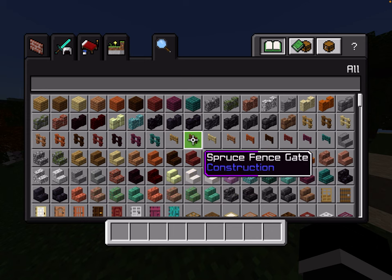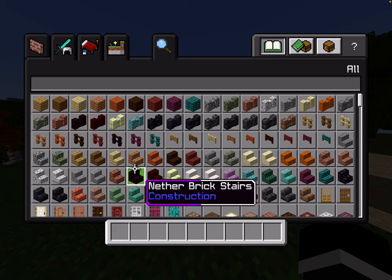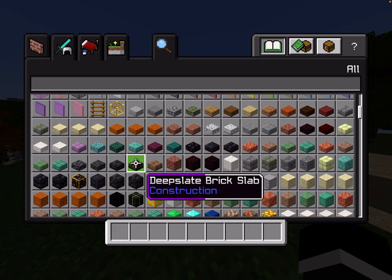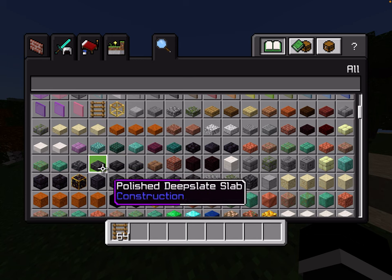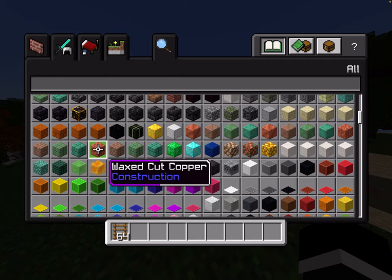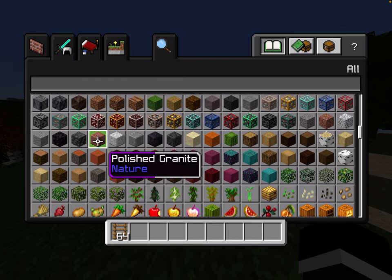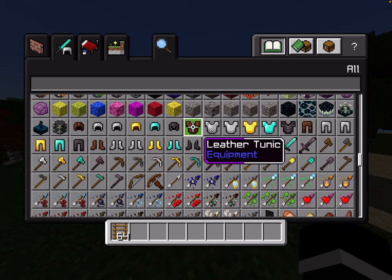So now we are going to create a little scene over here. What we're gonna have to do is make some parkour. We've got some other blocks, and we're gonna make it so players can't actually break or place anything — that's why we've got commands in here.